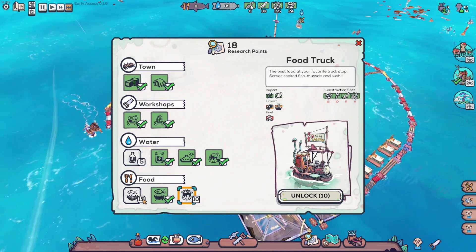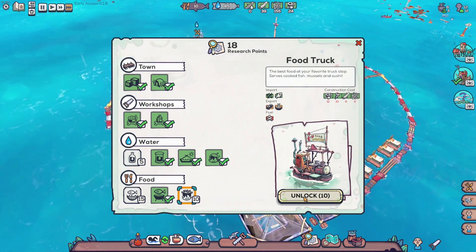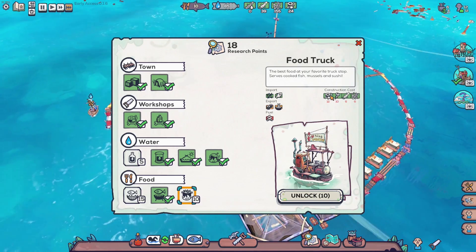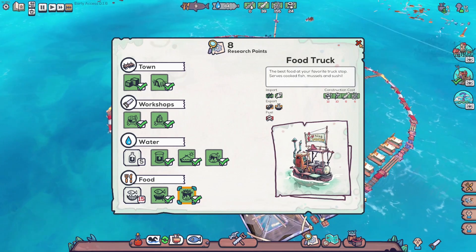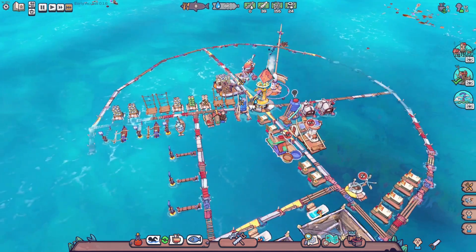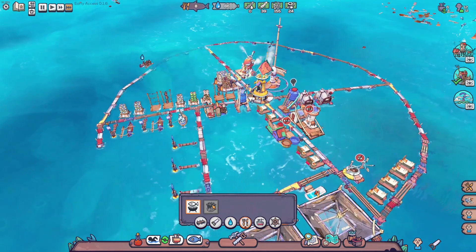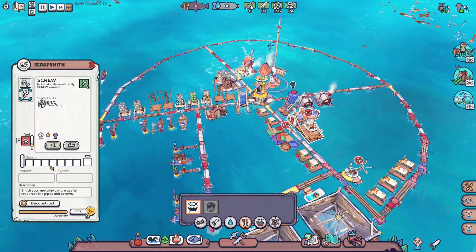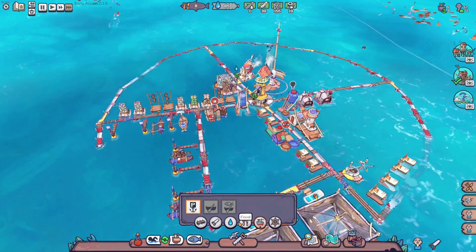We already have the research points and we might get enough from both of them. Let's go ahead and unlock the food truck. For the food truck we need 10 screws - that is not bad. Two, four, six, eight, ten - perfect.